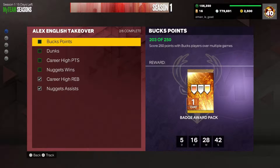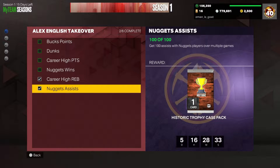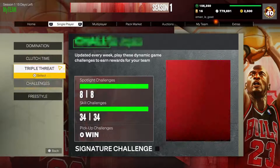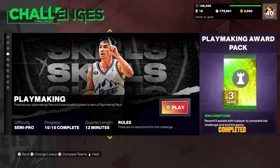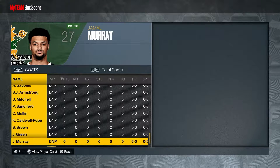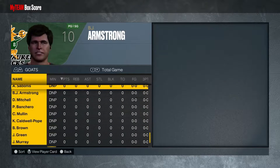So if you want to combine like five challenges in one, this is what you want to do — you want to go over here to single-player, just challenges, to the skill — the basketball fundamentals. Go to playmaking. As you see you need to record five assists with a player to complete the challenge, so let's do that.